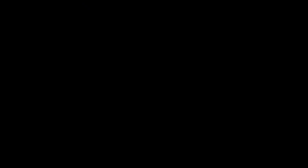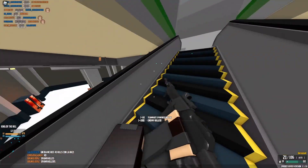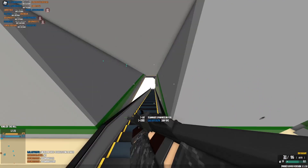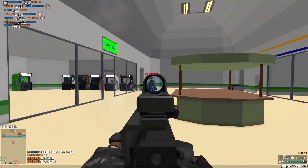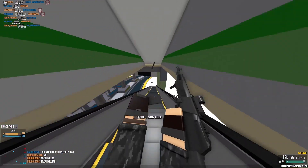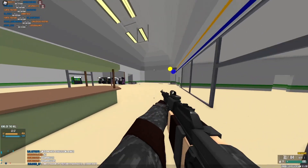Moving on to the gun review. The AN-94 is not a typical assault rifle, given its unique 2-round burst fire mode which is set by default, firing at an elevated fire rate of 1800 RPM — the second fastest fire rate in its class — but with a forced delay of 177ms between bursts.